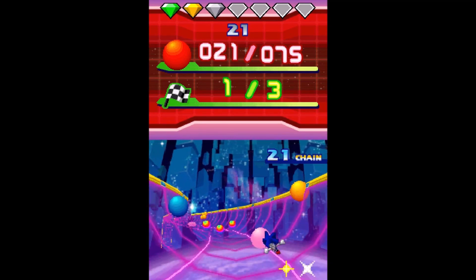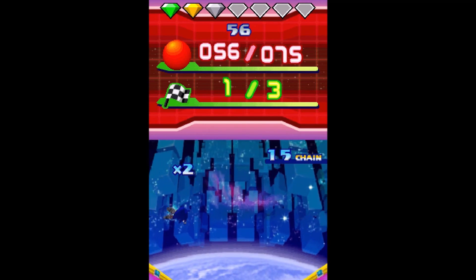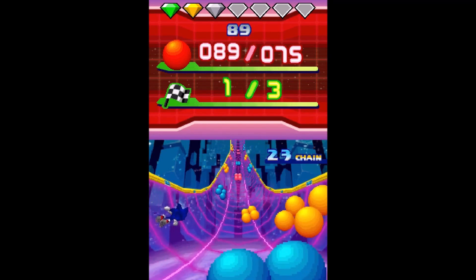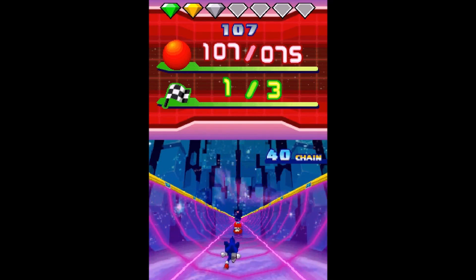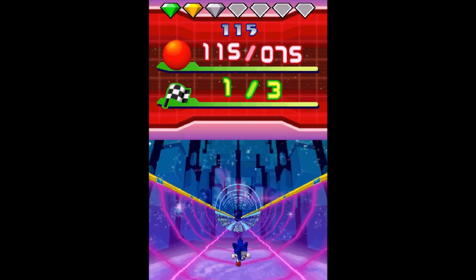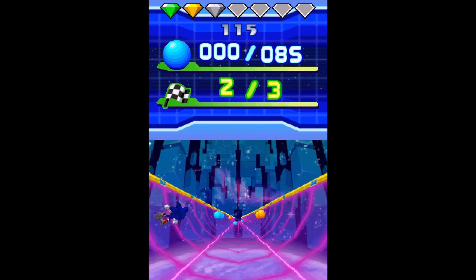Let's get into the fourth Special Stage on the DS version of Sonic Colors. This is where the special stages might get a little tricky, especially if you accidentally knock over certain blue orbs or yellow orbs. You have to have fast reaction times, similar to how it works in Sonic Rush's special stages. The noticeable difference this time is you don't have to worry about constantly collecting rings. Also, if you retry the special stage by pausing, the layout itself will remain unchanged.